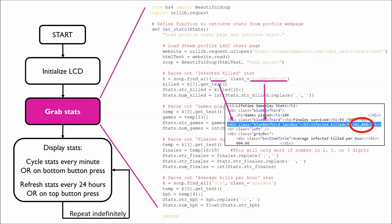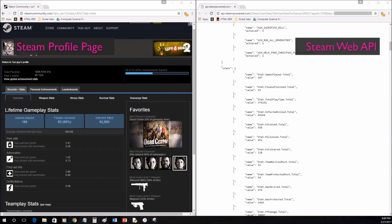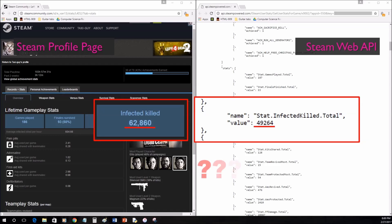The process for getting other stats is similar. One downside of this approach is, if Valve ever changes the HTML for the Left 4 Dead 2 profile page, my script won't work anymore. I would have used the Steam web API to get my stats, but for some reason the number of infected killed reported by the API is lower than what's shown on my profile page, so I decided not to use it.